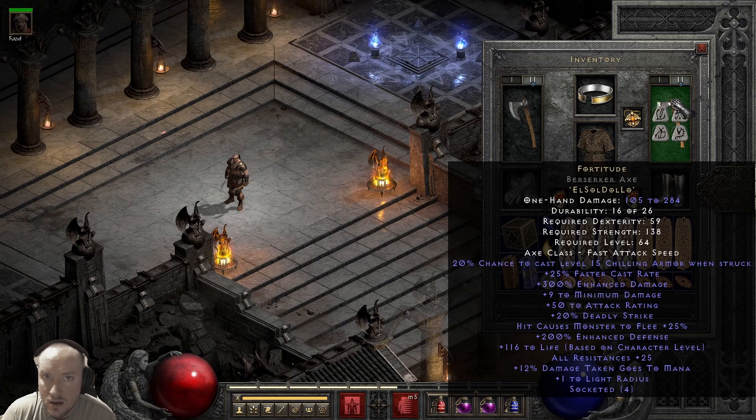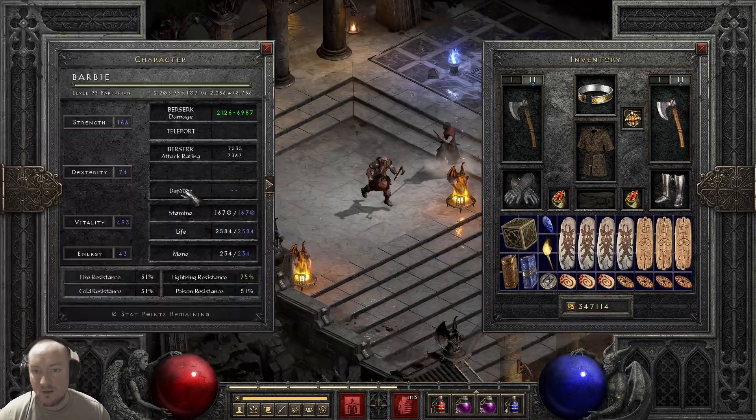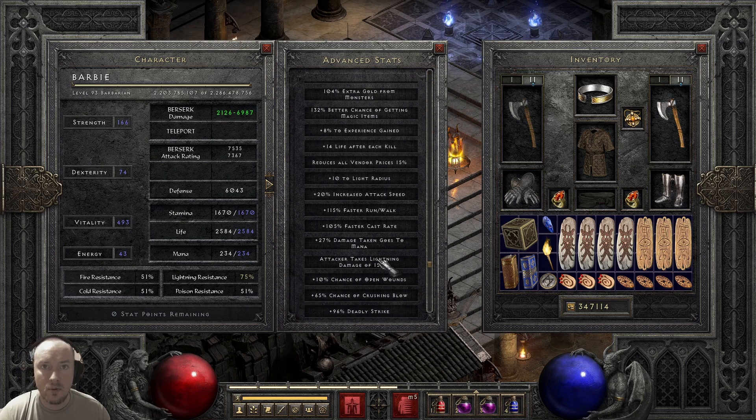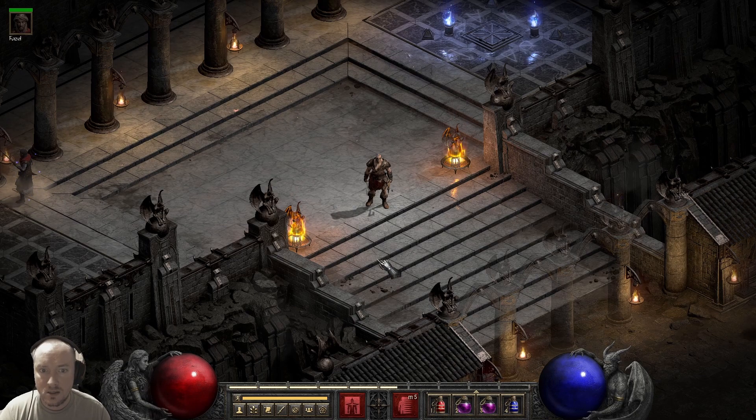The other day I got my hands on an ETH pair of Titans, actually the second pair I found in D2R. I wound up trading them pretty quickly for a Lo rune, and I used that Lo to make a Fortitude Berserker Axe. I did that literally because I wanted to make a 105 faster cast rate Barbarian without having to swap, like to do with Wizard Spikes or whatever.